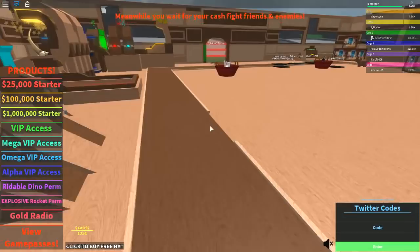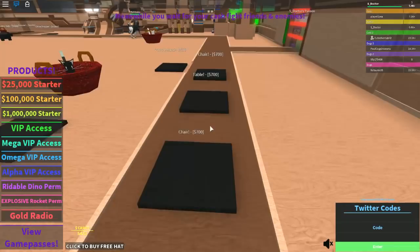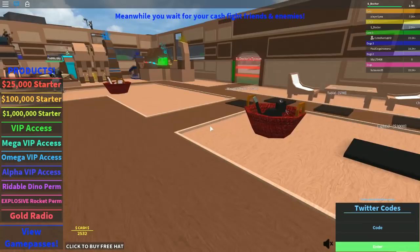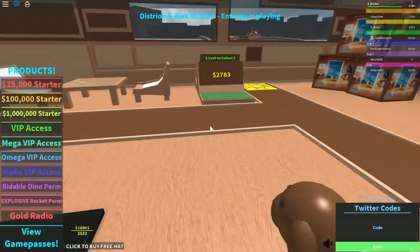We've got enough money — let's get the tables and chairs, and we'll get the weapon stand as well. Hello over there — you can't come in! Is my pet husky going to hurt you? We've got the lights in — boom, there go our lights, much brighter now. Look at that — it's glowing!